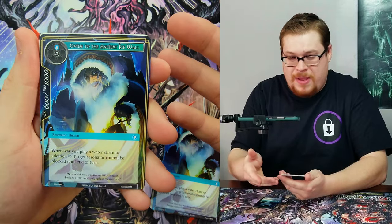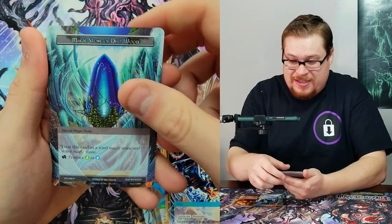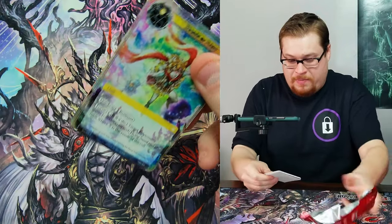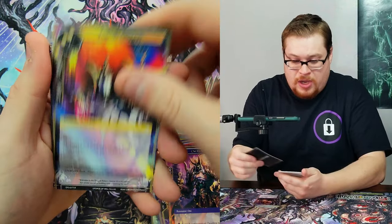Scary Santa again — the legendary elf man. Straight to another Scary Santa — that's fantastic. Altia Deep Wood and then Radiant Soul.